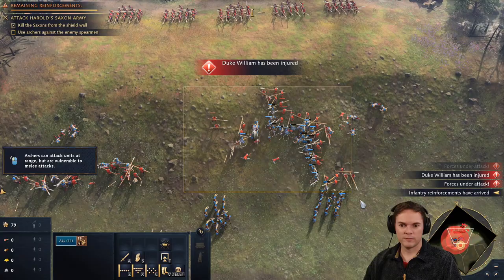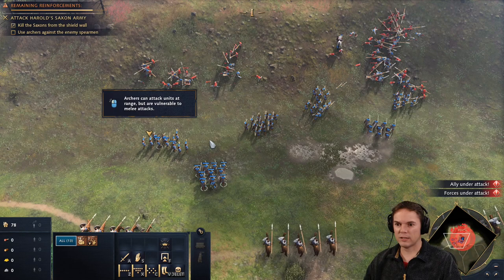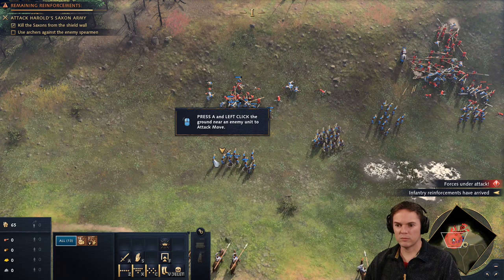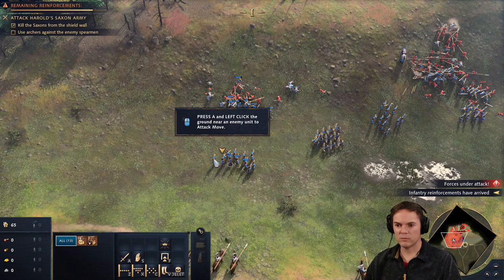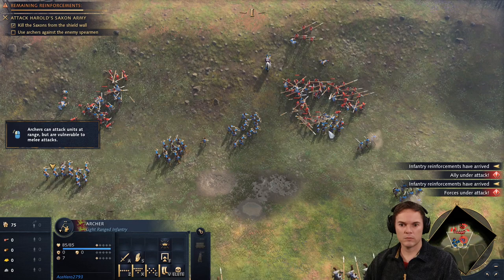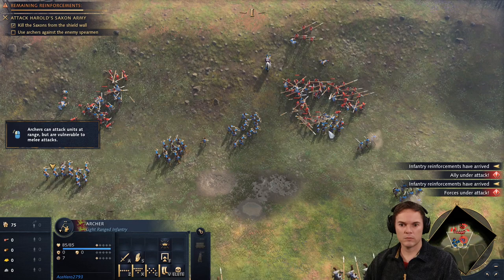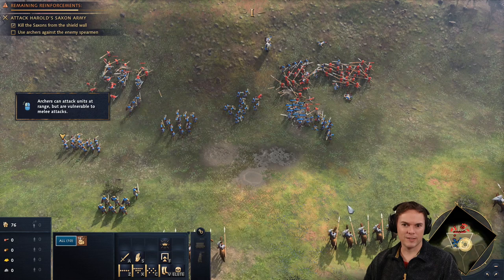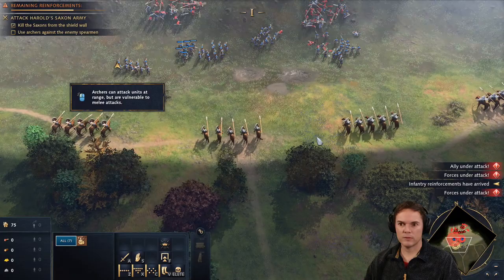Reinforcements — throw them in. Get these guys active over there; don't want the spearmen getting the archers. Archers can attack at range but are vulnerable to melee attacks. Get the swordsmen in. Let me throw these knights in — this would be a good time. Nice, we've got this unending supply of swordsmen coming in.